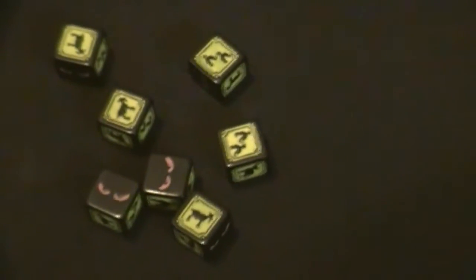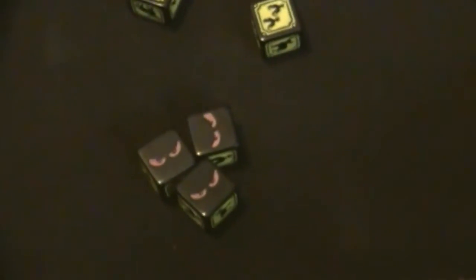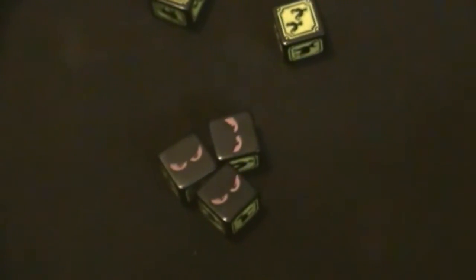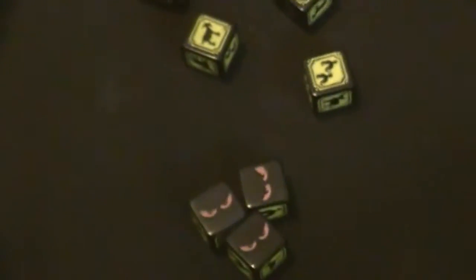An optional rule they have is what they call Chupacabra Loco. If you are down to just three or fewer dice and you roll all Chupacabra eyes, your Chupacabras are now Loco, and you can automatically kill the largest single pack of one animal type, regardless of what kind and how large. It kind of speeds up the game a little bit. You don't have to choose it.